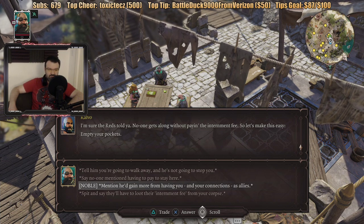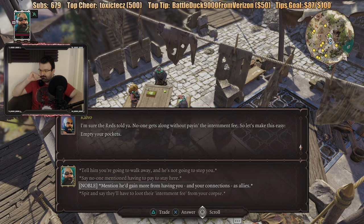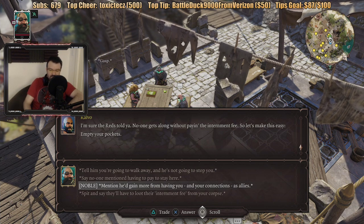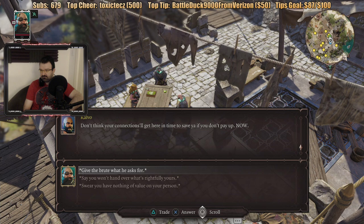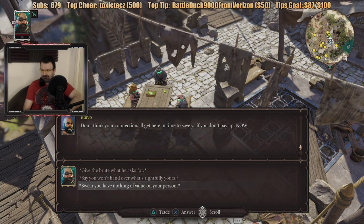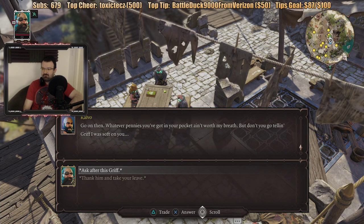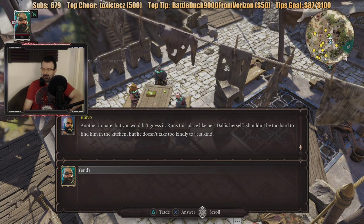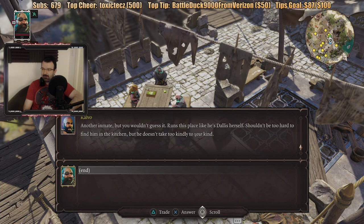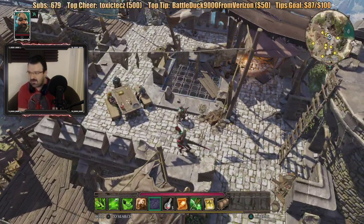He gained more from having you and your connections as allies. I don't know what to use here. Don't think your connections will get here in time to save you if you don't pay up now. I'm sure you have nothing of value — go on then. Whatever pennies you've got in your pocket ain't worth my breath. But don't go telling Griff I was soft on you. He's another inmate — but you wouldn't guess it. Runs his place like he's Dallas herself. Shouldn't be too hard to find him in the kitchen. So we fooled him and now he didn't have to take anything from us.